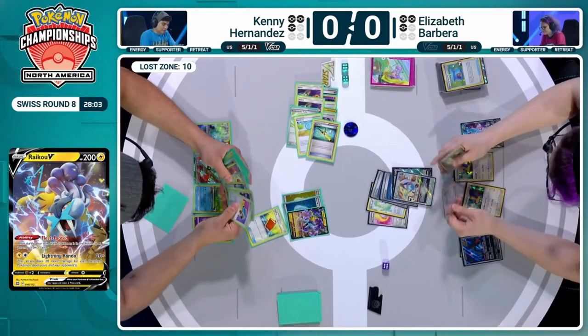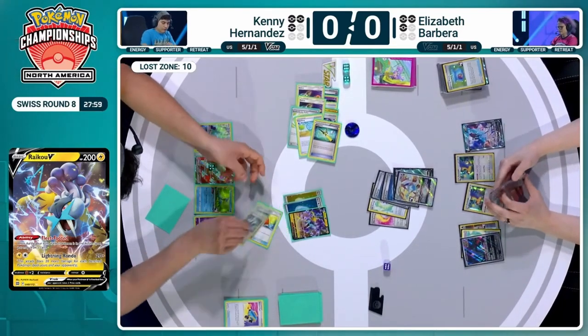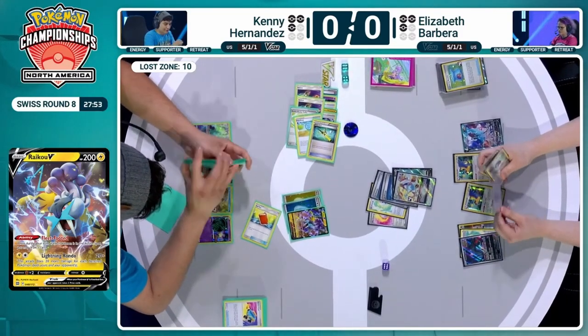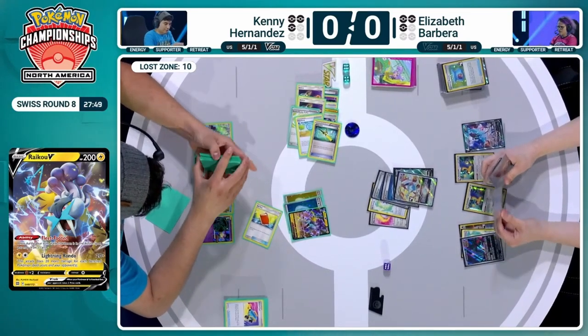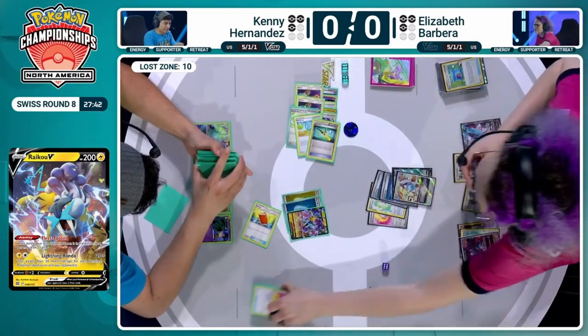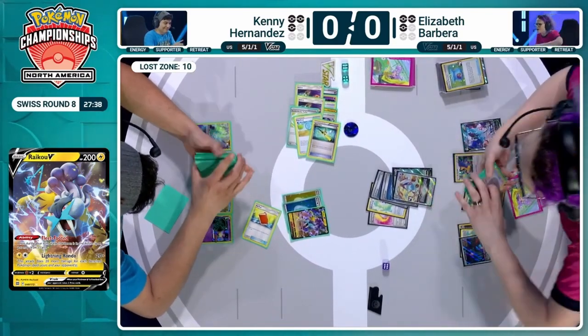It looks like we've got a Power Pad first. Do we have any Gusting cards in the discard? Do we still have Prime Catcher available for Kenny? I don't believe that's been spent just yet. So that's going to be a big part of Kenny's endgame plan. That's why it's double Colres shuffled back into the deck. He's also got Fleet Footed — can see one additional card here before attacking into this Lugia V-Star. One more card — oh, that's a great one. Elizabeth can get some Gift Energy value and goes back up to seven herself.